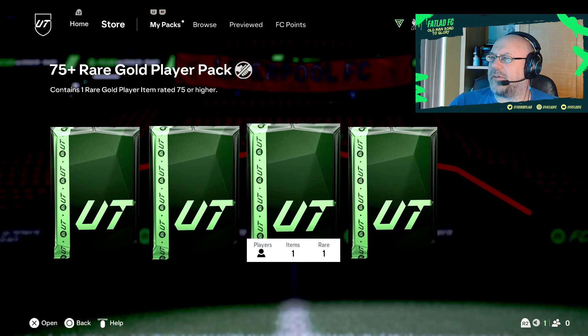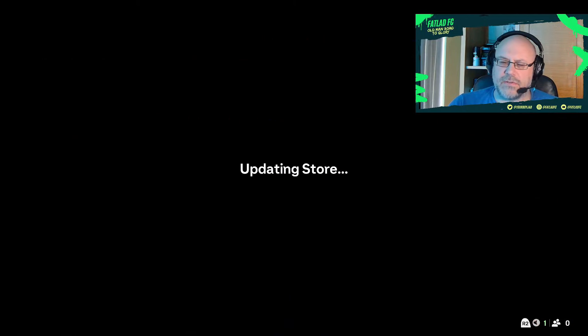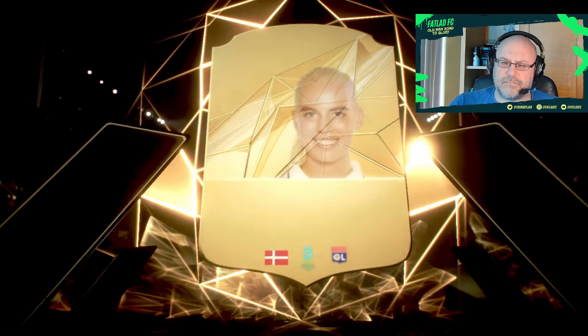We've got an 85-plus, coming straight in with Mattson — 79. We've got him as well, so he goes straight into our duplicate storage. We're carrying tons of 83s in the duplicate storage, that is for sure. And we've got another one straight in as well — this is Vava. She had a tremendous card again last year, and I'm looking forward to seeing if she gets any specials as we go along.